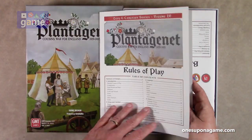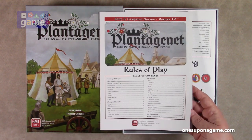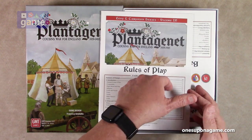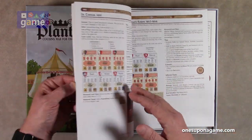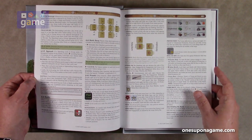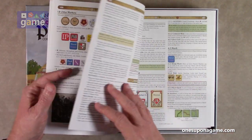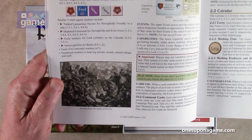Let's see if it mentions the solo rules here — no, it's in the next book. So this covers the scenarios, introductions, set up, the calendar, Levee and Campaign modes, Victory, and scenarios. There are three scenarios: Spite and War, Heirs and Succession, and The Wars. It's full-color graphics with period-esque artwork, including a scene from the Battle of Towton.